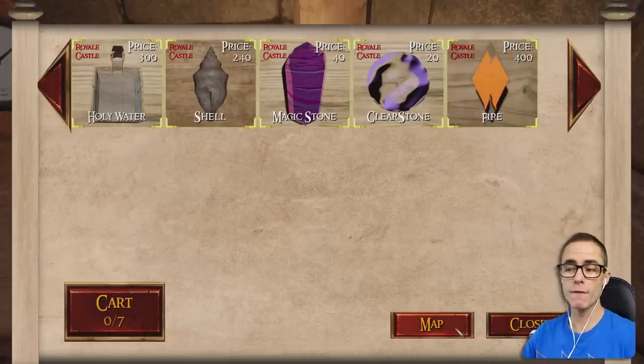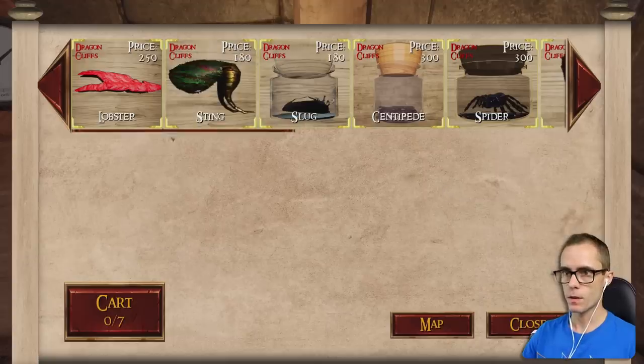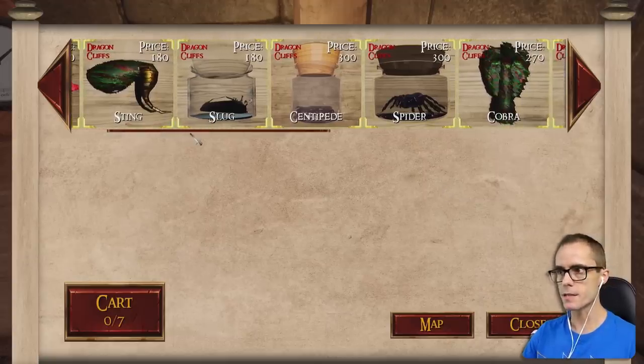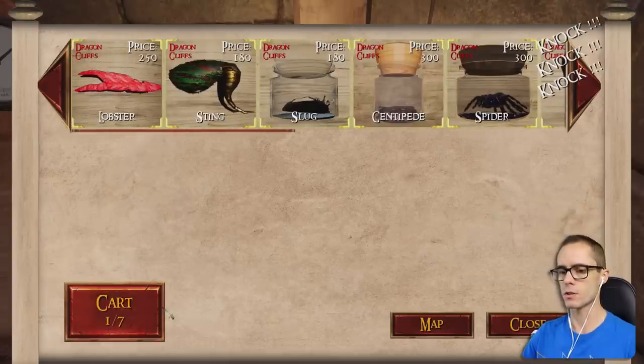Got fire stone — we can make a fire sword. Dragon cliffs. We've got lobster, sting, slug, centipede. There it is — there's a centipede. We can make a lava sword. Oh, there's another knock at the door.